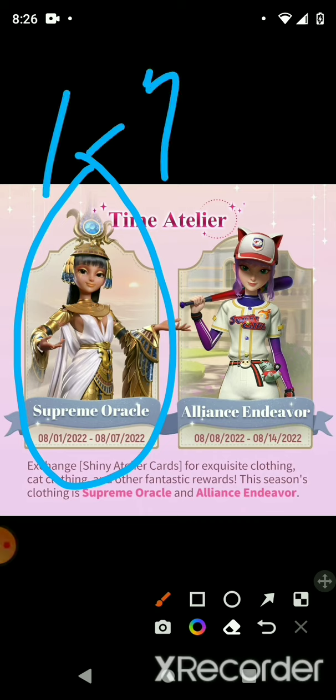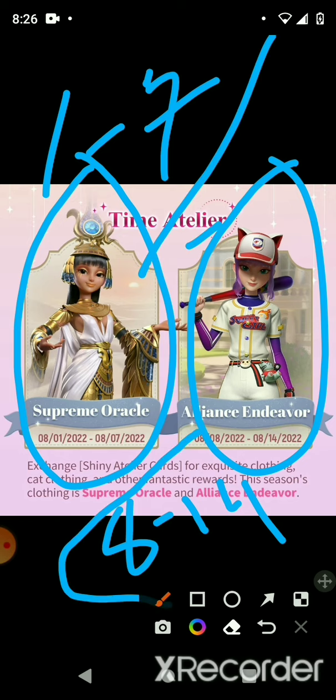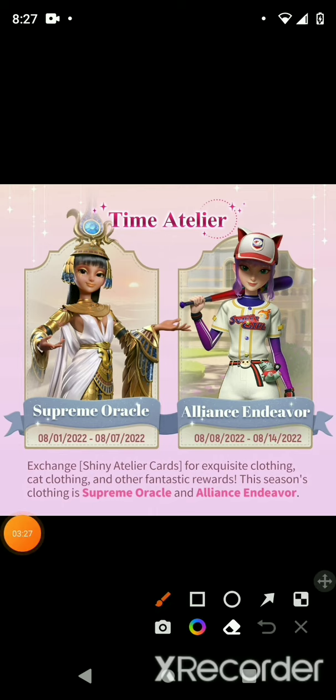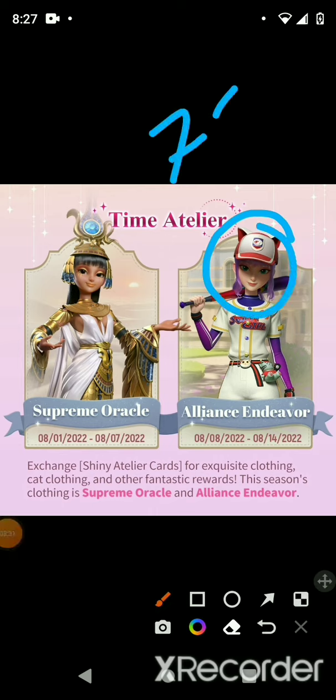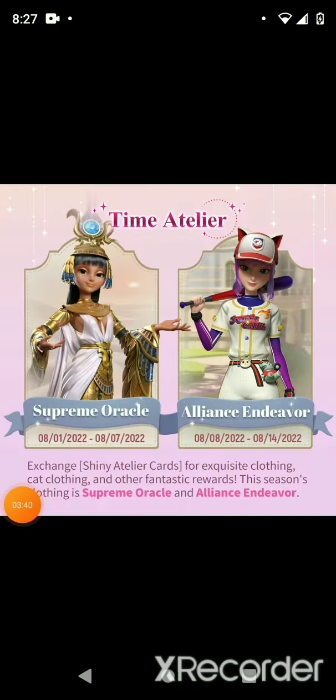Next is the time shot. We're going to get a repeat of the supreme article from the 1st to the 7th, so you only have a very short amount of time to try to get this. Then the baseball one runs from the 8th to the 14th, which is good. For the baseball one, there is a blueprint for the hair right here and it costs 7.99 diamonds. That's about it for this area — I think that's it.